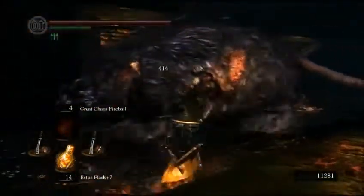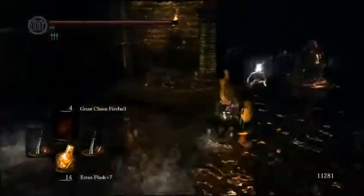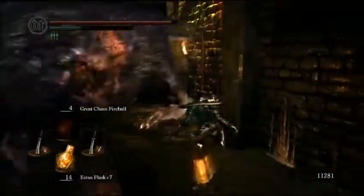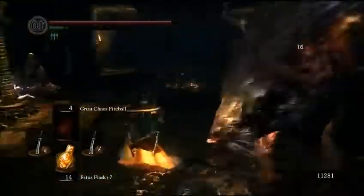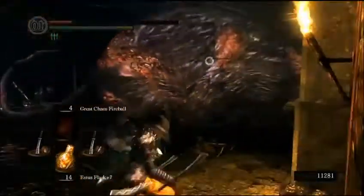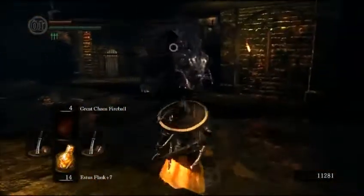A little jumping attack there, hoping for some good damage. Forgot I'm using the Painting Blood Guardian Sword so it doesn't really do a lot, but I have literally no idea what his moves are so I'm just flailing around. Oh, there's his first move on me — takes off some nice damage. Just not even close to avoiding his attacks at all. It's quite bad.